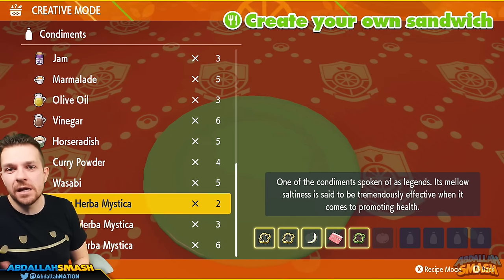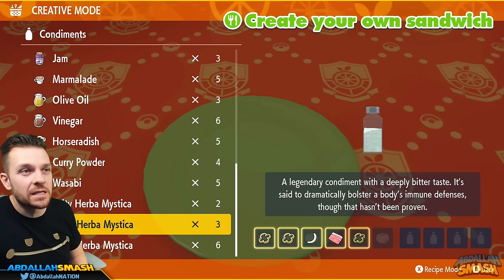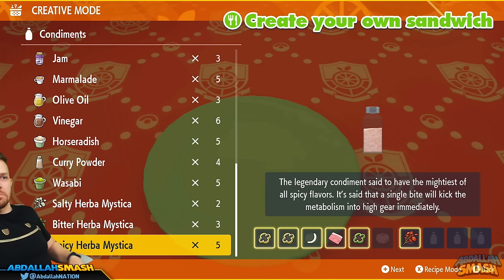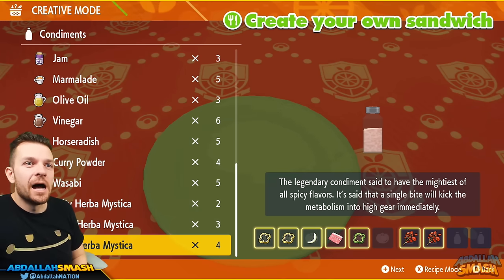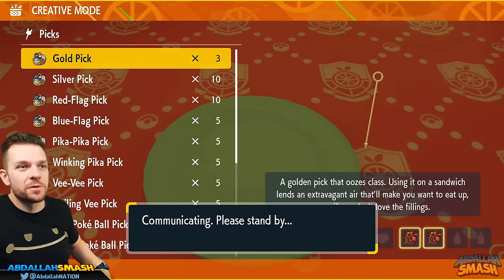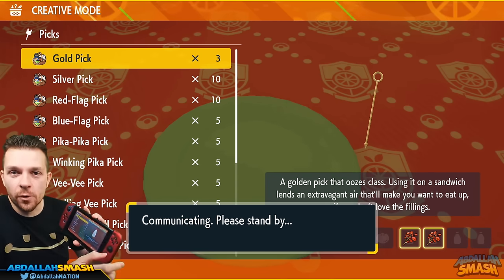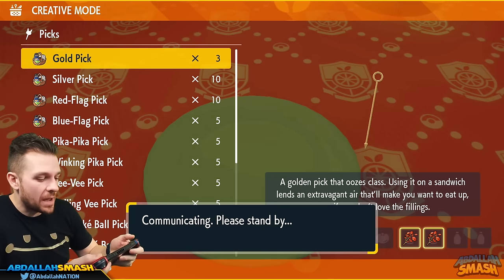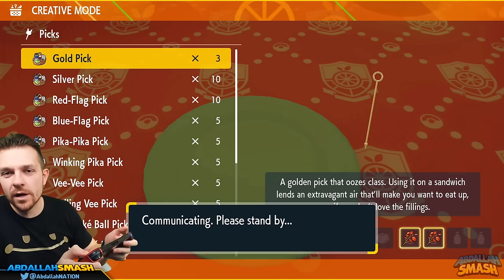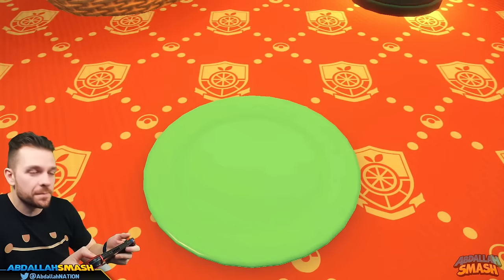You only need two of any of the Herba Mystica. As you can see, we have numbers of two, three, and six of any of them, so let's just use two of the spicy Herba Mystica. Click next, and for the pick, any pick doesn't even matter — we'll use a gold pick. For the condiment for Player 2 or the rest of the team, honestly it doesn't matter because the main ingredients are going to overpower whatever that offers. I like to choose butter since I've got a lot of it. Click next. So we use our entire recipe according to the chart and we're going to make this sandwich.